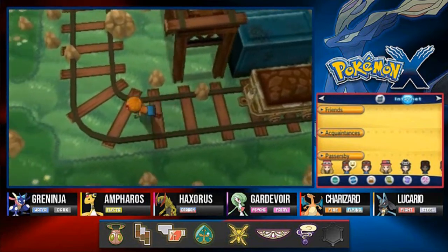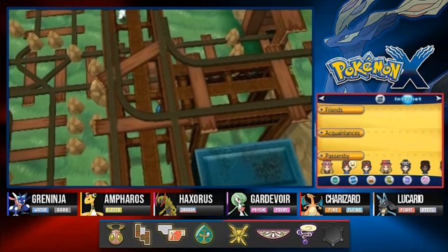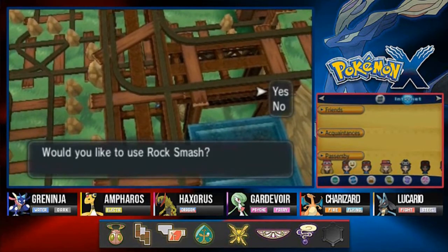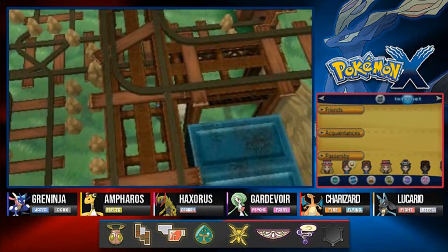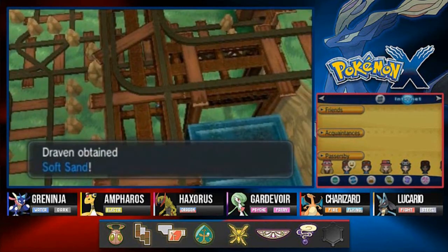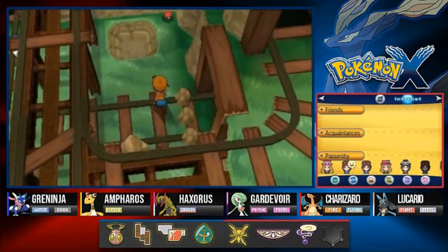Here we go — another Rock Smash, and we found ourselves a Max Revive, a very, very good item. There's an abandoned cart right there, nothing behind it. Oh yeah, there's a Rock Smash area right here? Wouldn't that be cool to see more trains in this area? Let's see — there's an item right there, but we're going to get discovered by this trainer.